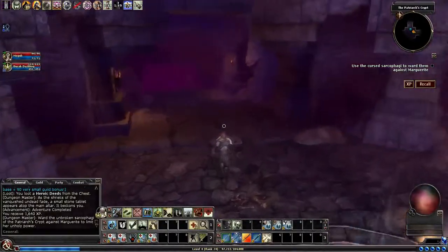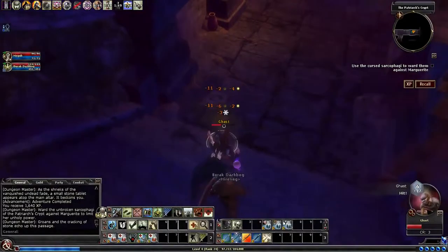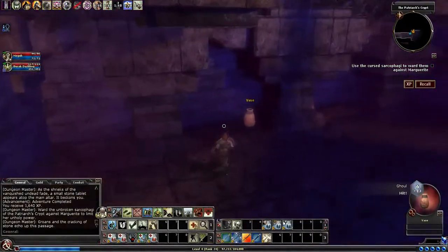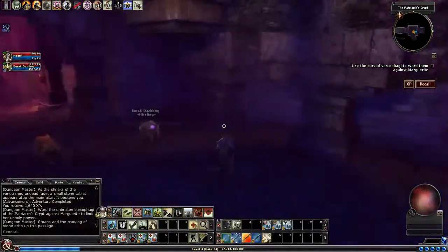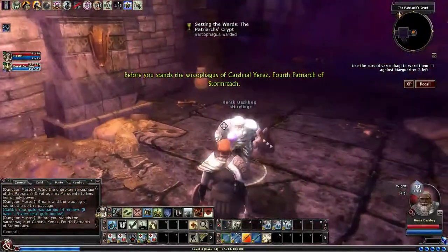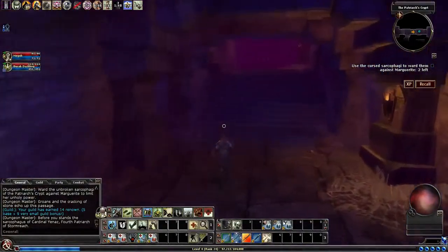Similar to the last quest you're going to have three hallways. At the end of each one there's going to be a sarcophagus that you've got to touch to purify it. It doesn't matter what order you do them in, just like the last ones. Once you have gotten the last sarcophagus, the floor will fall away and we have to go down to a lower area.